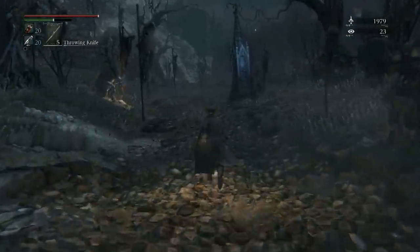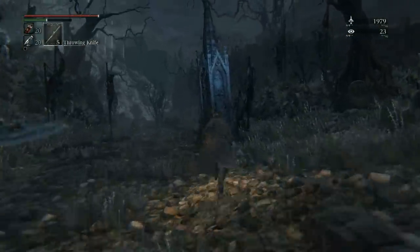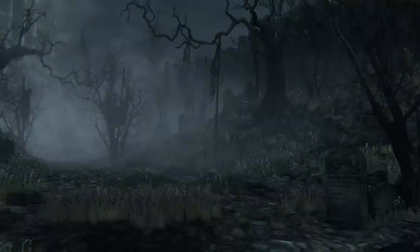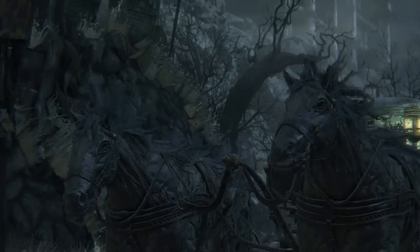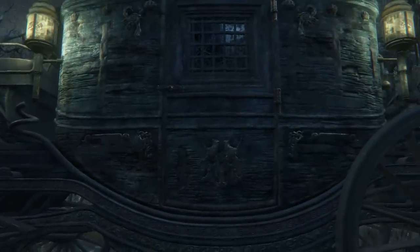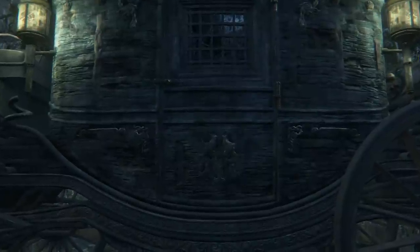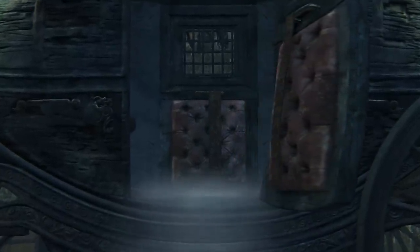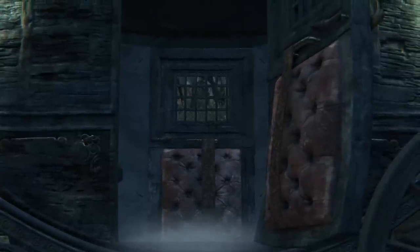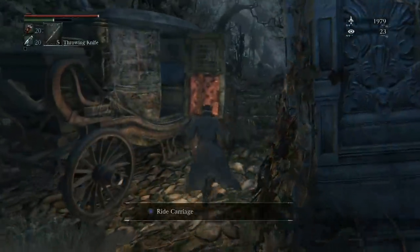There are two executioners here. And once you get to this tombstone-looking thing, a scene is going to trigger. Would you guys want to get into a carriage that just opens the door by itself? I don't think I would want to — unless, of course, the two executioners are chasing your ass, then hell yeah, get on that carriage.